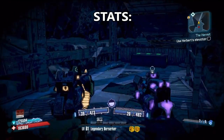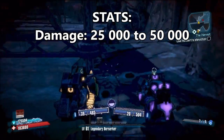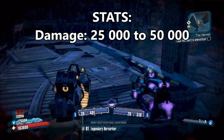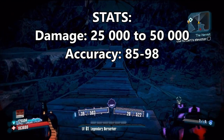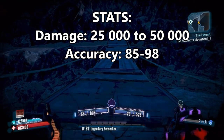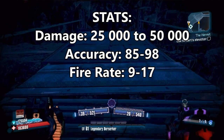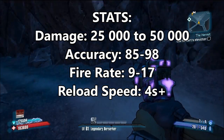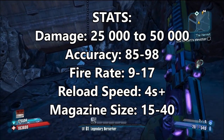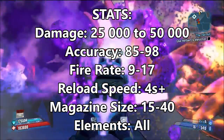So, the stats. The damage is 25,000 to 50,000 — and I should mention, these are level 61 stats. Accuracy: high 80s to 90s. Fire rate: 9 to 17. Reload speed: 4 seconds plus. Magazine size: 15 to 40. Elements: any.